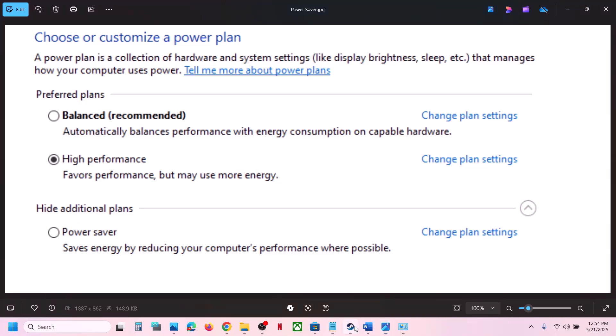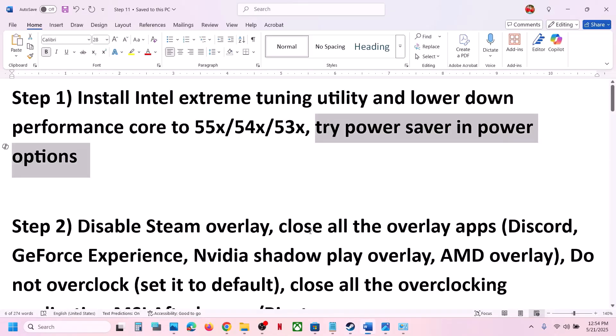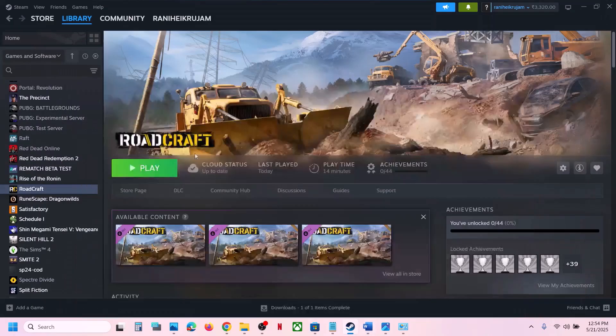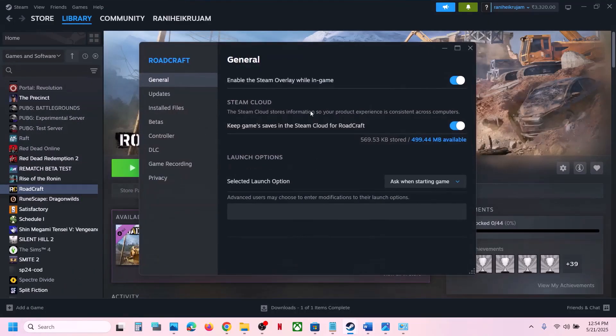The next step is to disable Steam overlay. This also works for many players. Right-click on the game, go to Properties, and turn off the option 'Enable the Steam overlay while in game'.